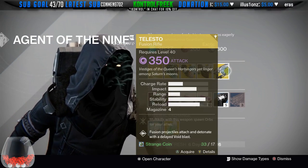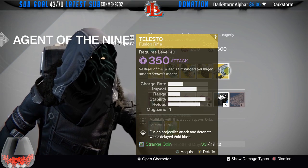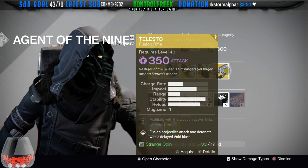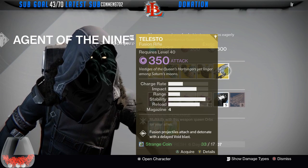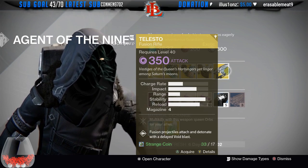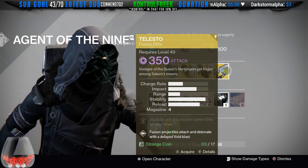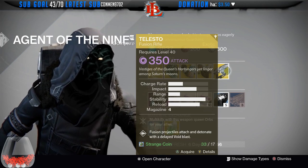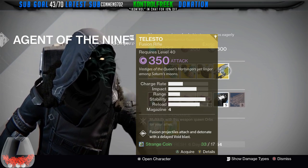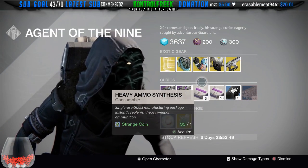Next up we have the infamous one and only Telesto. It's a fusion rifle and this one is really really good — highly recommend you guys pick it up. Not only is it good in PvP, but it's really really good when there's burn in any sort of Nightfall. Now that we're getting different modifiers within the Nightfall, you might want to pick this one up if you haven't already.